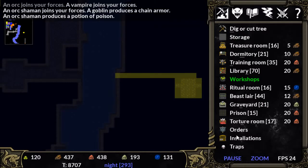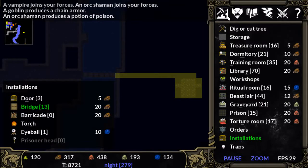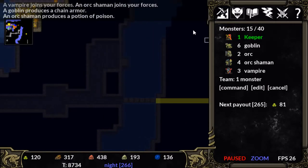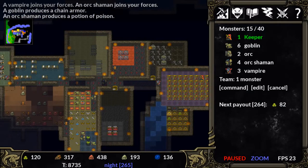I think I'm going to build a bridge over here to try to fix our money situation. And let's save — saving is the key to this alpha, because if we don't save, terrible things might happen.